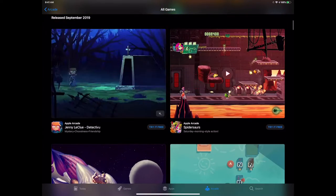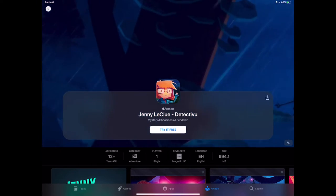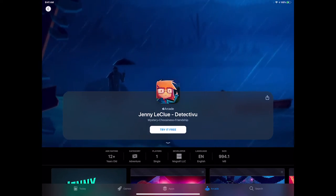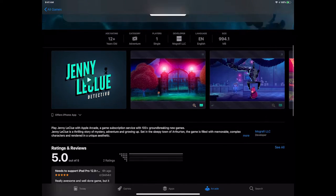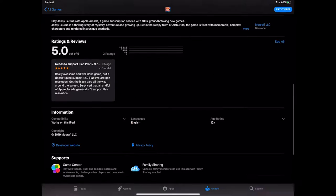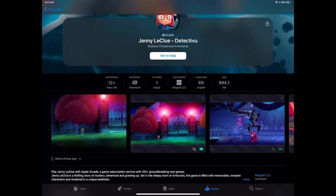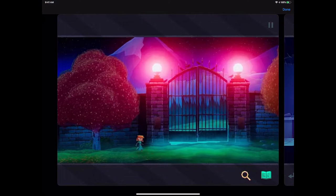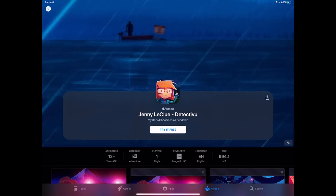Then we have Jenny LaClue, which looks outstanding. If you're interested in story, you're going to be right at home with this game. It's a big download — almost a gig. This is their first game on the App Store. It's pretty impressive when you look at all the details of these screenshots. This is the opening sequence — look at the design, it's insane. It's part of Apple Arcade, you can just download it and start enjoying it.